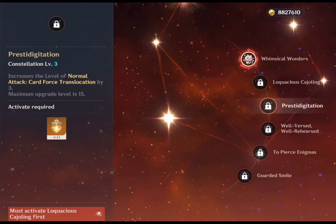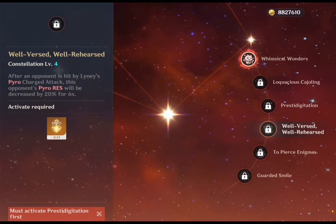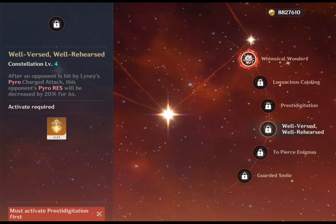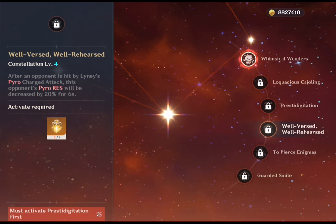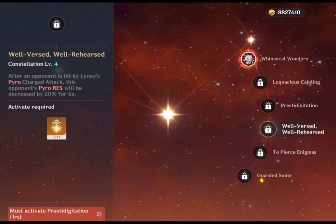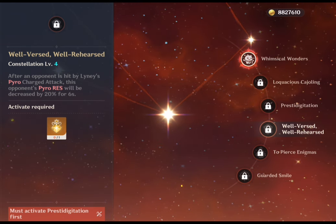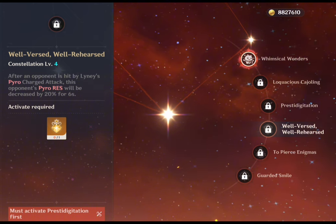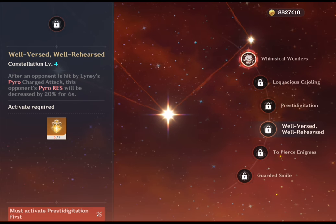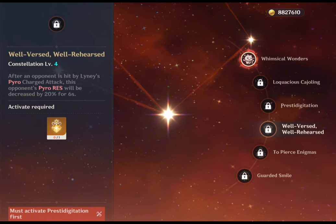C3 increases his normal attack level by 3. C4: after an opponent is hit by Lyney's pyro charged attack, that opponent's pyro resistance is decreased by 20% for 6 seconds. While not bad on its own, C4 is less significant compared to his other constellations, as players can achieve similar effects using characters like Zhongli or by relying on Viridescent Venerer artifacts on an Anemo support. Additionally, since Lyney's charged attacks focus on single targets, C4 may not be highly effective in multi-enemy situations.